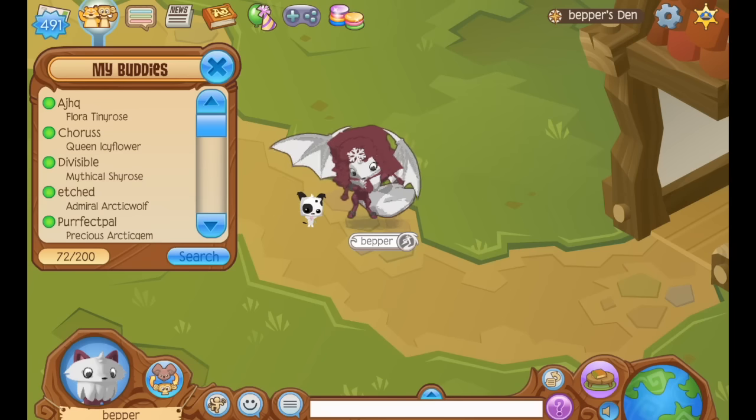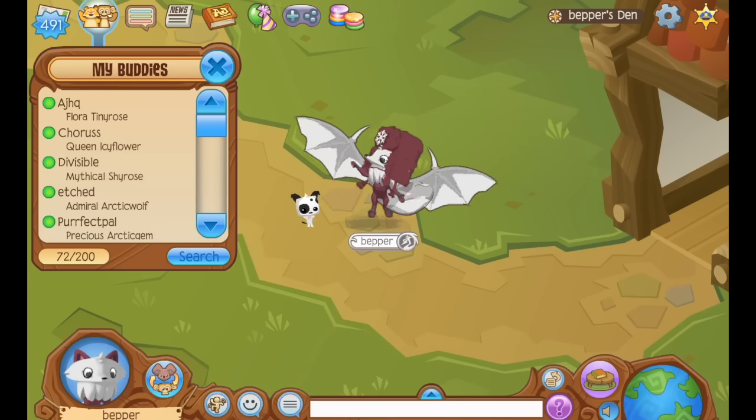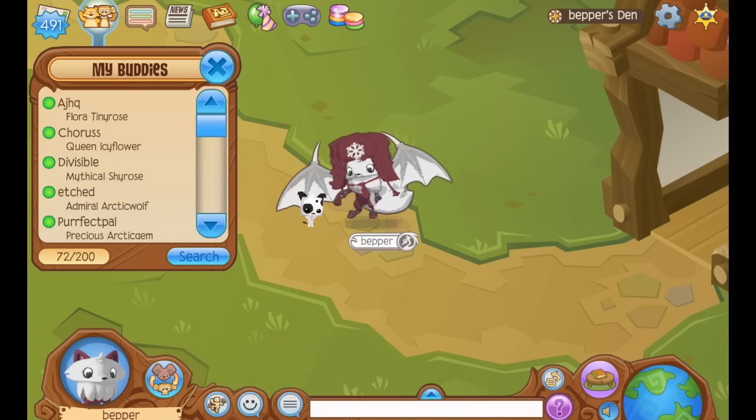Let's say you want to make a new account, like a storage or something like that. You just search up the username that you want before you make the account, so that way you can tell if it's taken or not.